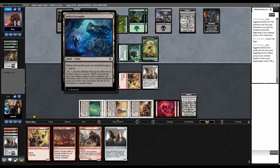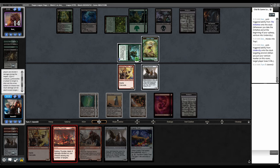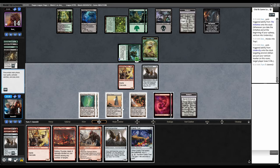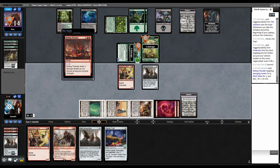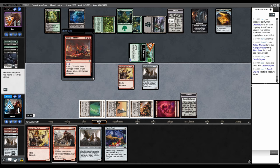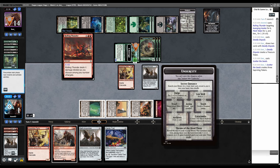Rolling Thunder — choose any number of creatures or planeswalkers. I have eleven mana total, so nine damage total: seven here, leaving two mana for Candy Trail. Rolling Thunder for six, one, one. I assume they'll play some kind of Deadly Dispute. Yeah — Deadly Dispute, then the plant, then Scatter the Seeds creating three 1/1s. The one thing we can't actually survive.